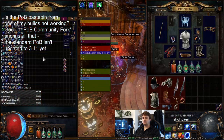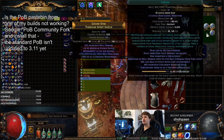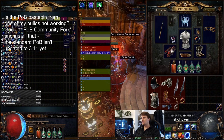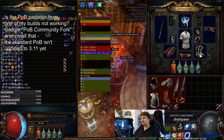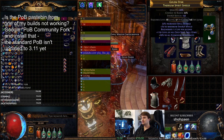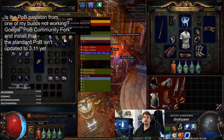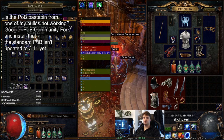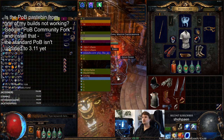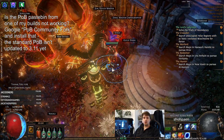I'm playing Wintertide, got myself a Tabula, and the rest is mostly found. I bought the boots just for some resistances and the shield, but the rest is just farmed or found. Currently sitting at 43 chaos and I dropped an Exalted.